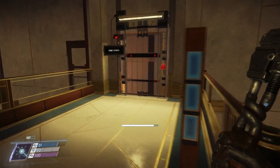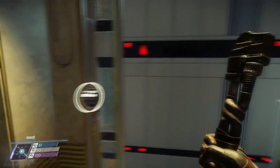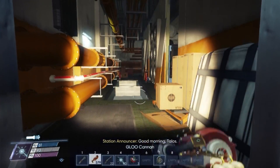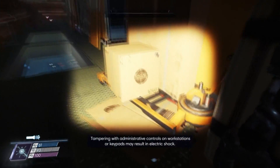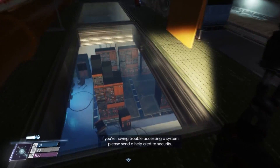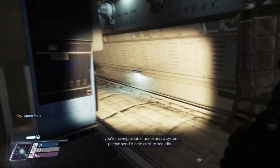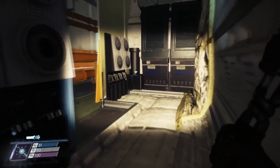I need leverage free to get this out of the way. Let's check the other floors. I now have general access, so everything is open to me. Good morning, Talos. Warning — tampering with administrative controls on workstations or keypads may result in electric... Can I walk on this or will I fall down? I guess I will fall down. Some spare parts — always welcome. Fine, Mimic, fine. We'll do it.